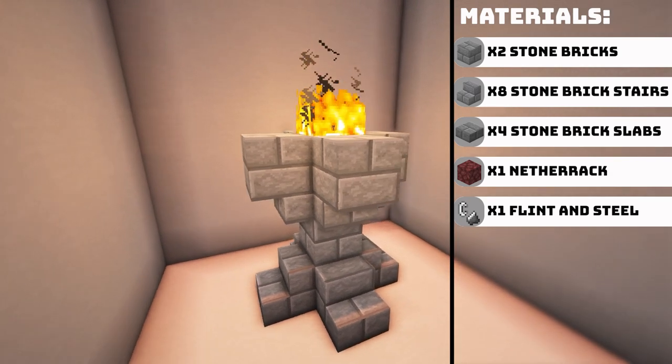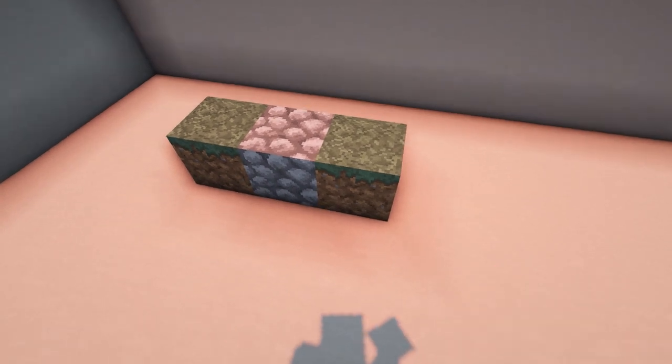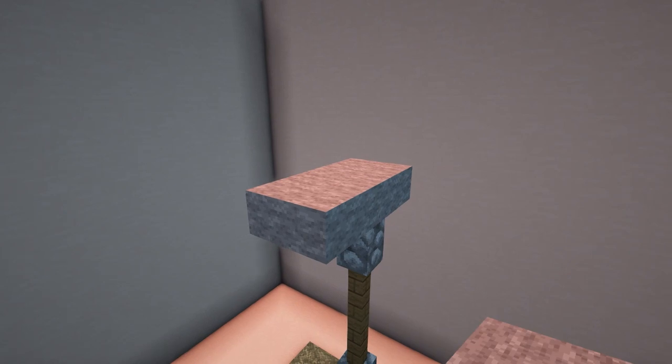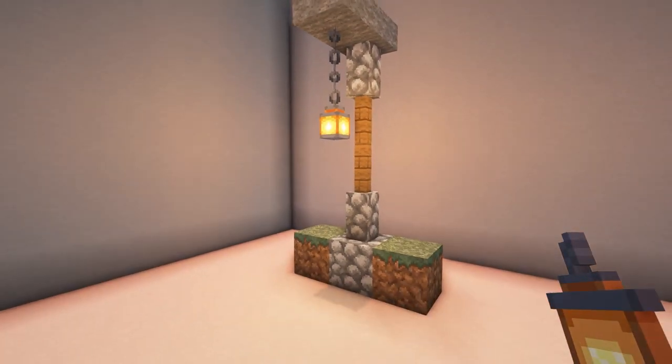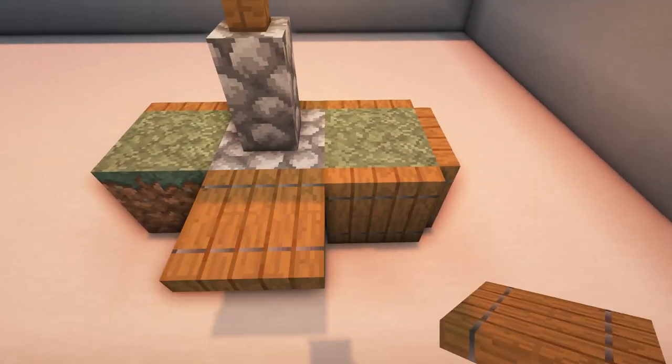The first design is a small lamppost with a planter. Place two grass blocks with a cobblestone block in the middle, then add a cobblestone wall, two spruce fences, and another cobblestone wall. After this, add two stone slabs and place a chain with a lantern underneath. Then surround the cobblestone and the grass with spruce trapdoors and add some sweet berry bushes to finish it off.